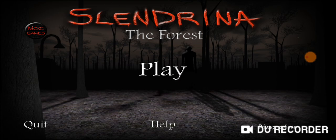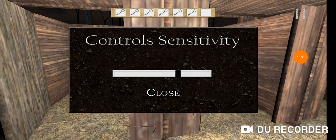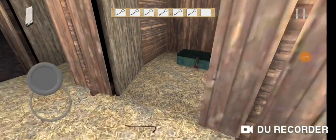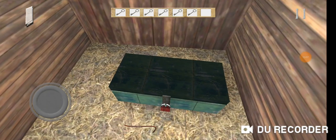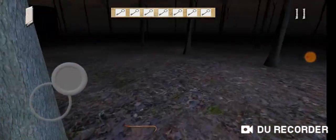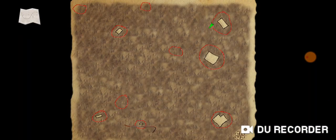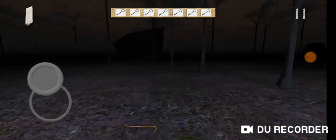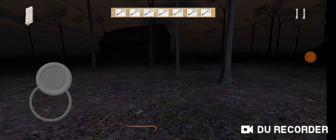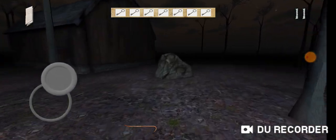Then I'll go open the coffin. Okay, I'm about to get the last key — I got lucky this time and I'm pretty sure it's just in this box. I gotta hurry up because Slendrina's mom is behind me — there she is. I just didn't want to risk it. I'm going back to the house — it's down this direction. I'll be back over there and then I'll see the ending.